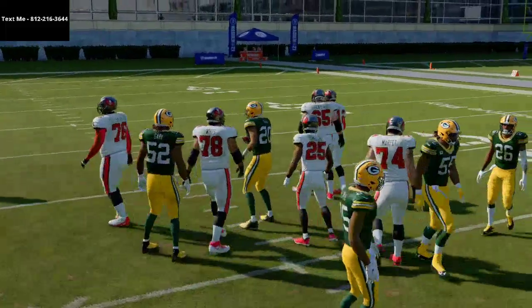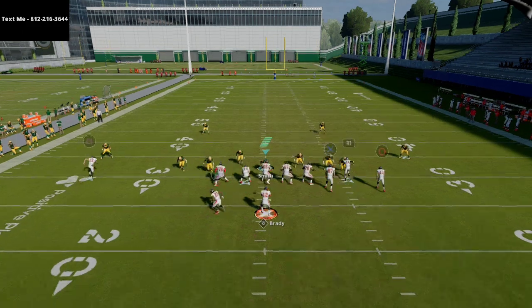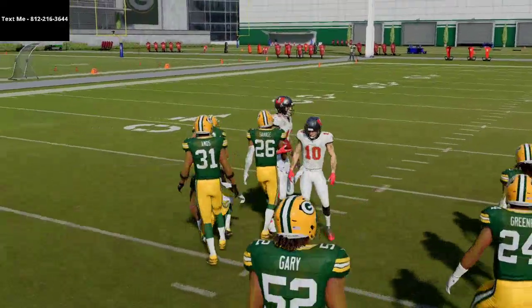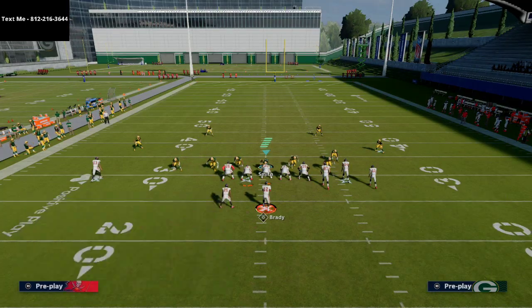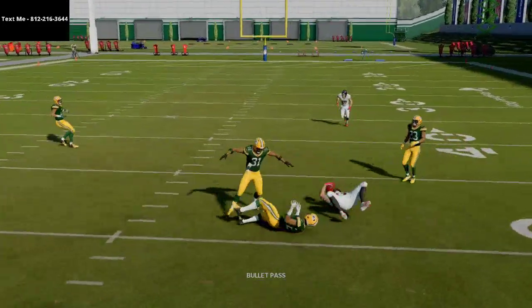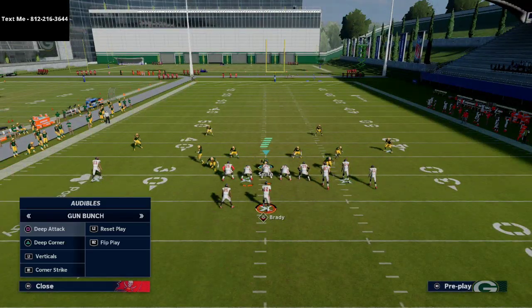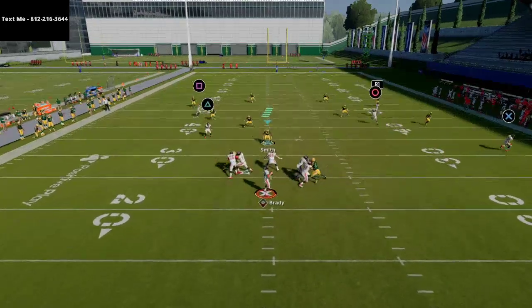Cover 2 is going to be the most effective defense for stopping this play. Cover 3 is not going to work — the dig gets wide open against Cover 3. Cover 4 does a decent job, especially if they double flat or have good user on the right side, but the backside dig should still be relatively open in that pocket. The benefit of leaving your right-side guy on a post route against Cover 4 is that it's basically a stock Cover 4 beater — he'll get over the top of that outside quarter for a nice gain.